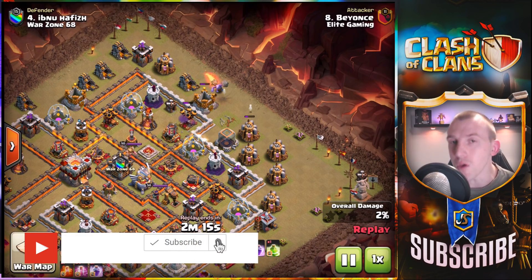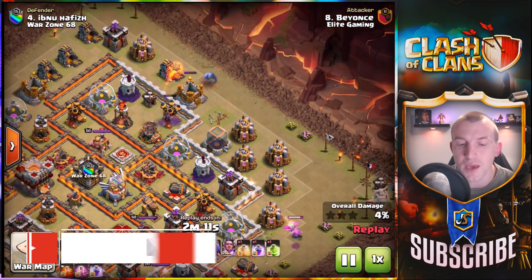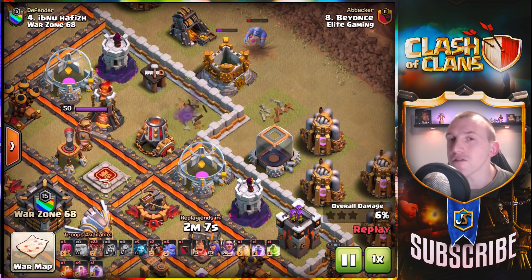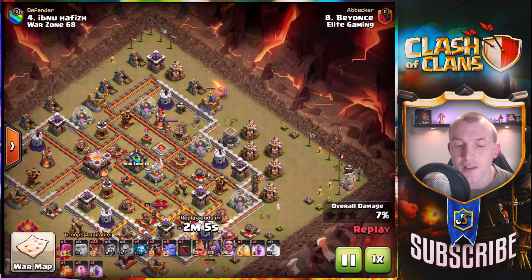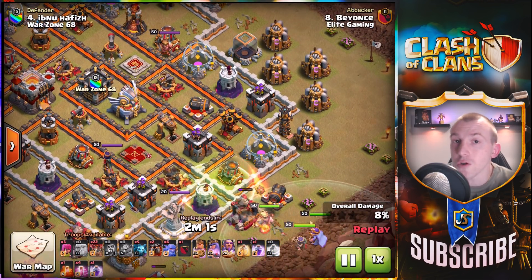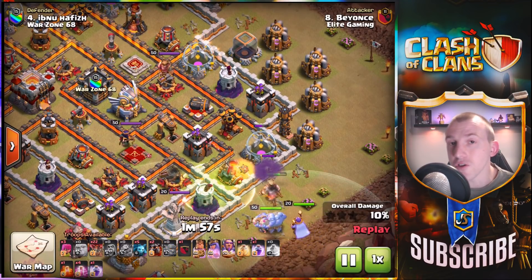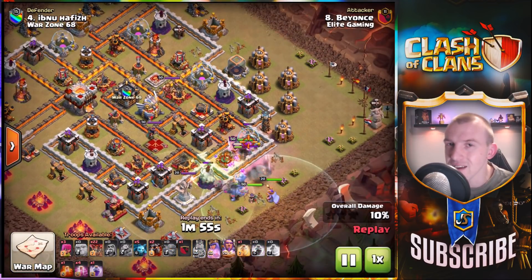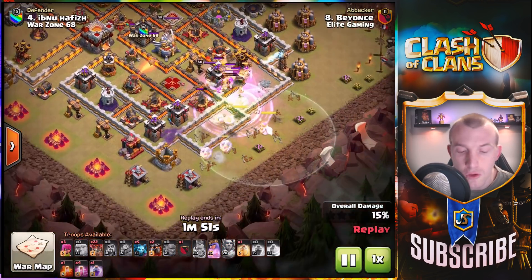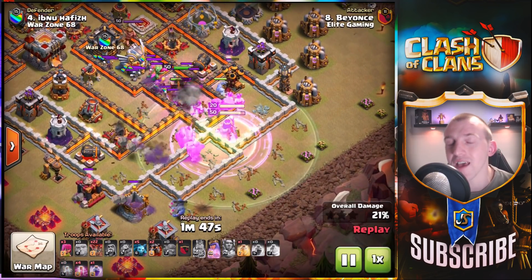Starting out with a beautiful funnel, taking out the cannon at the northeast side of the base with a giant and wizard, and then this bowler very smartly takes out the air defense. Doesn't need the gold storage — balloons aren't going to get targeted by that obviously — so takes the advantage of just a single bowler. Misplaced it, had to put a second one in to hit that air defense, but down it goes. Used a baby dragon at the bottom, basically pushing in with his kill squad.